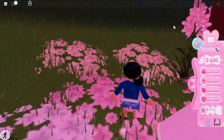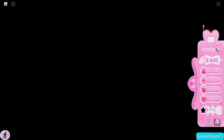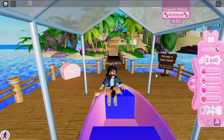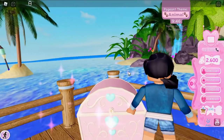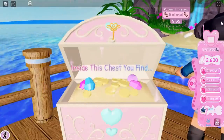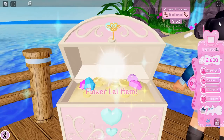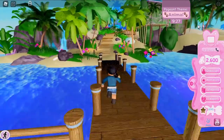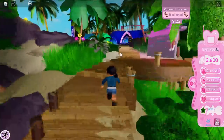Next is Sunset Island, which gives you the Flower Lay, 250 diamonds, and the Tropical Hair Flower. Open the chest right at the start of the island — this gives you the Flower Lay item. Note that in the video title it says Hawaiian Lay, but the correct name is Flower Lay.